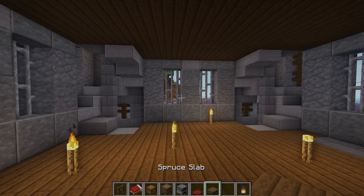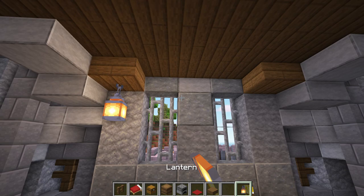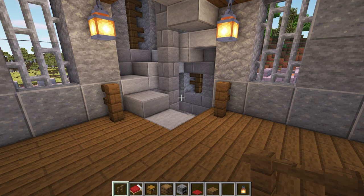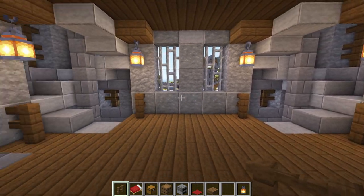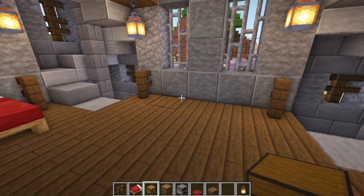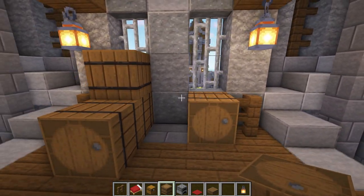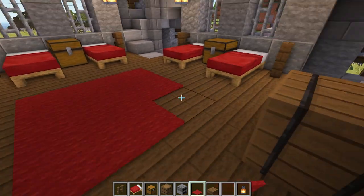When all of the staircases are in place, it's time to add the interior. Starting on the first floor, add an extra spruce slab at the top on each side of the wall section and hang a lantern from them — do this on all sides. When you've done that, add a spruce fence on each side of the staircase to stop you from falling down by accident — do this for all of the staircases. Now on the side walls, add a bed on each side with a chest in the middle, do this three times. On the front wall where the stone bricks are, add some stacked barrels and furnaces. Then in the centre of the room, add some red carpets for a bit of extra colour.